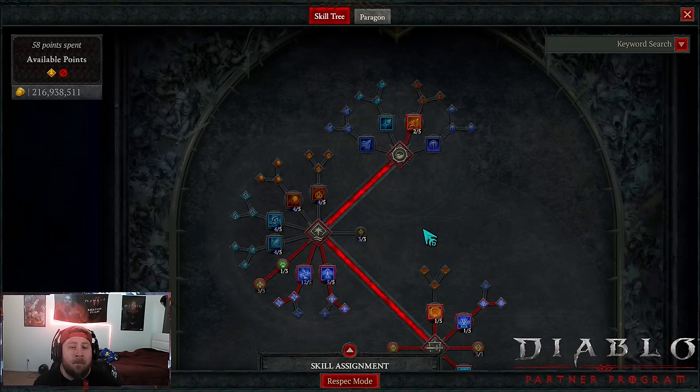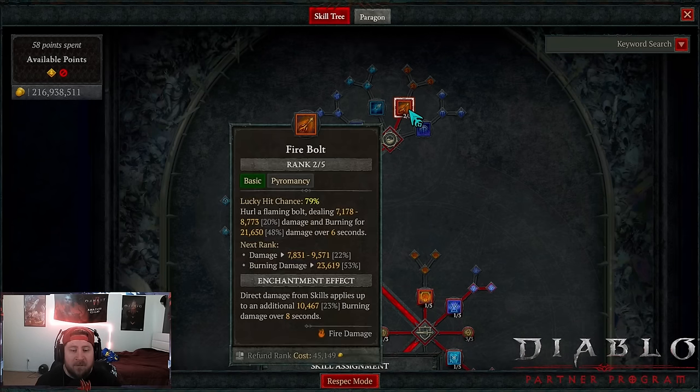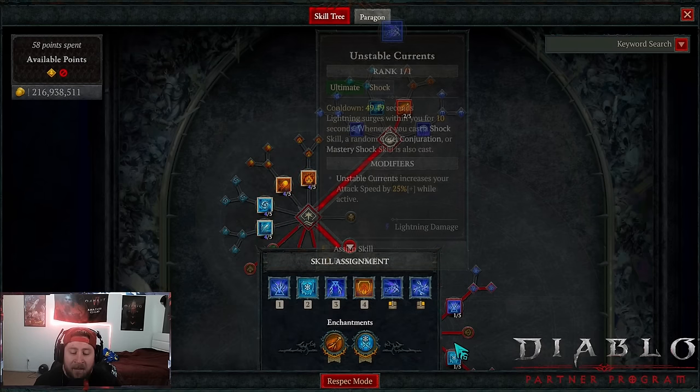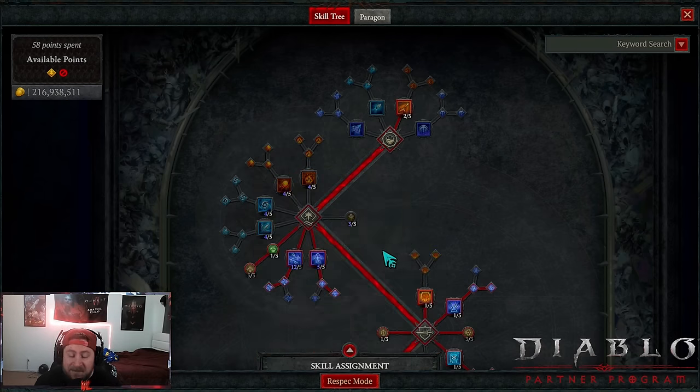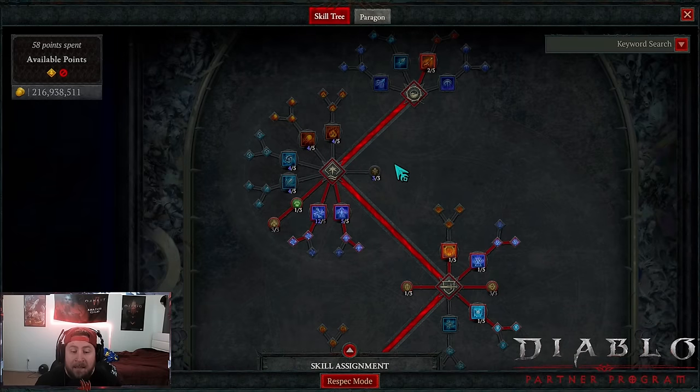This is still a work in progress on the paragon board because I want to add another legendary node. But let's go through the skills. We've got Firebolt — this is just going to allow us to do some burning damage and use Flame Feeder from our paragon board. We do not use a basic skill; it is also in our very first enchantment slot. So we get that nice burning damage, which is super strong.